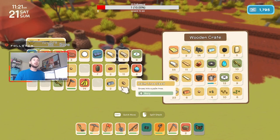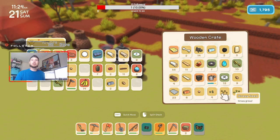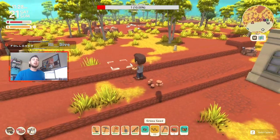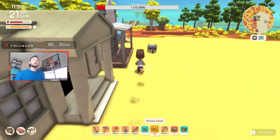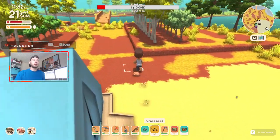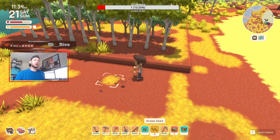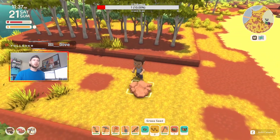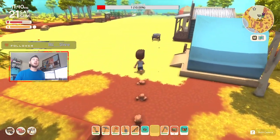As you explore you'll also find different seeds — bush seeds, fern seeds, grass seeds, tropical grass seeds. You can plant these too, and unlike trees you don't have to dig a hole. You just click on a dirt patch and the grass goes right down.